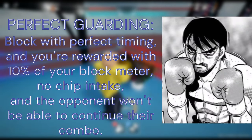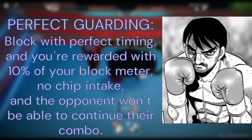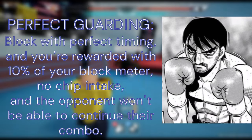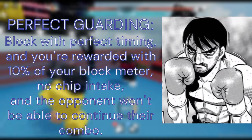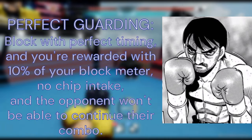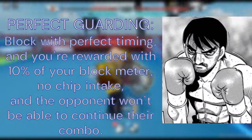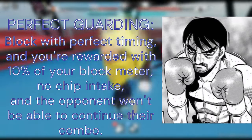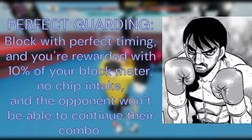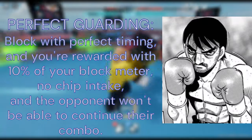High guard's gimmick will work the exact same way. Basically, if you block the opponent's punch right as they are about to hit you, you'll gain the following benefits. First, you won't take any chip from the hit, meaning that if you block a punch that would otherwise knock you down with the perfect guard, you can pretty much guarantee that you'll be able to recover. Second, you'll automatically regenerate 10% of your total block meter back, making sure you can keep your guard up for a lot longer. And lastly, third, this hit will count as a whiff, meaning that your opponent won't be able to combo into it and will have to swing again.